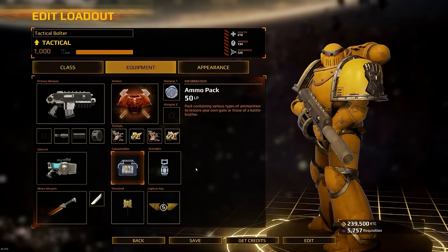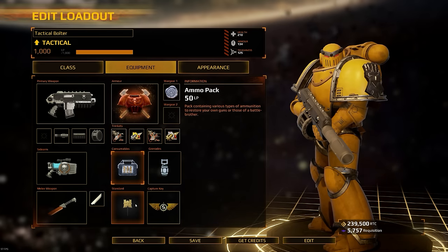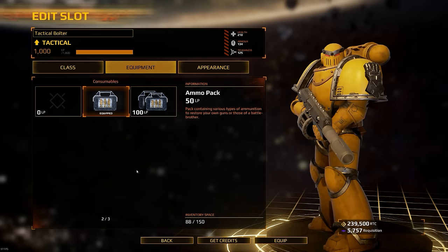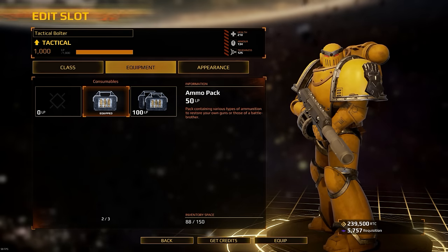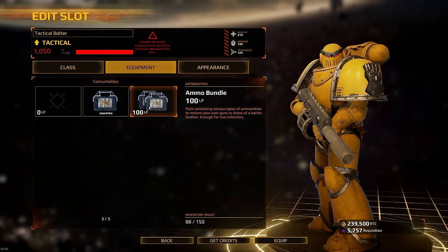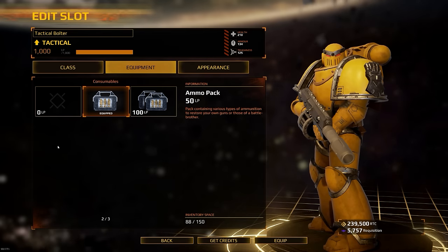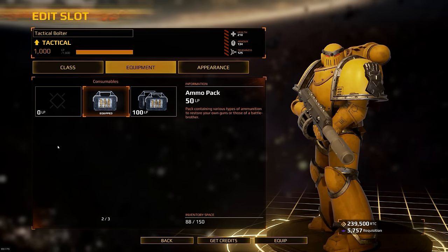Now let's look at consumables, grenades, and the standard for the space marine class. As a tactical you can get three consumables: the ammunition pack, the double ammunition bundle, and the first aid pack. I normally go with the ammo pack because I play in a dedicated group of players.